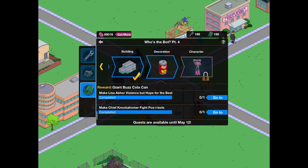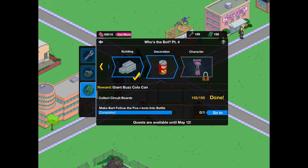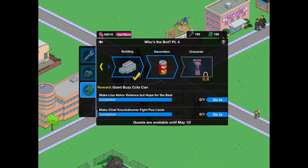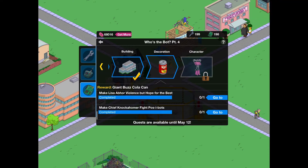Okay, so let's get started. We collected 155 circuit boards, we made Bart and Lisa — Bart followed the Poza bots into battle, make Lisa abhor violence but hope for the best, make Chief Nakahoma fight Poza bots.